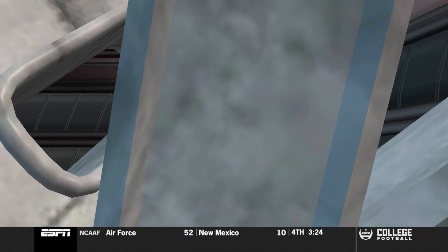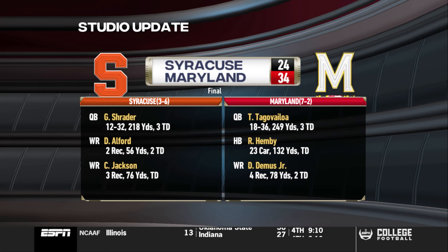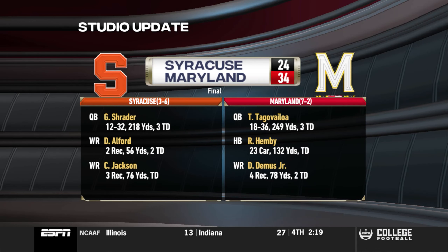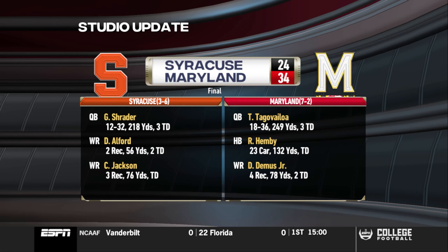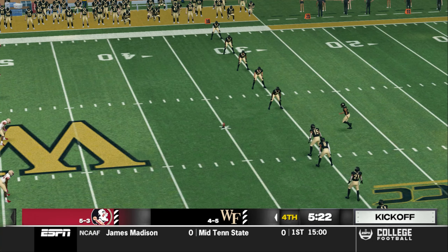Let's get an update now. Here's Reese Davis. Let's take a peek at the ACC — for Syracuse, they've lost two in a row. The Terrapins claim the W, 34-24. Thanks, Reese. 24-7 in our game here.